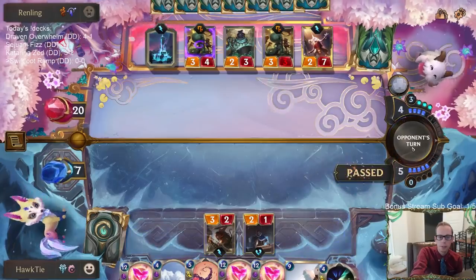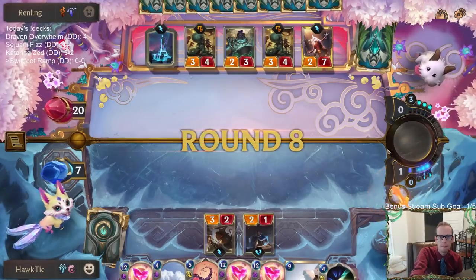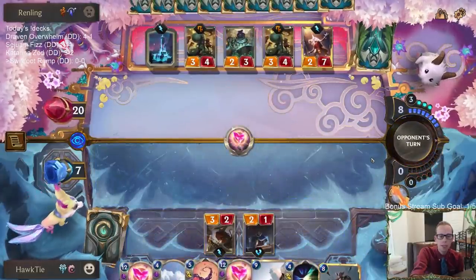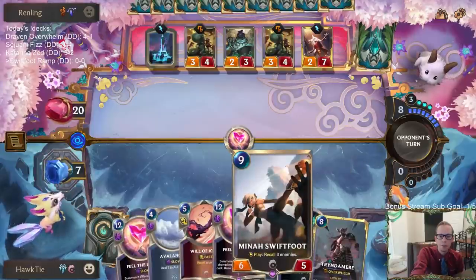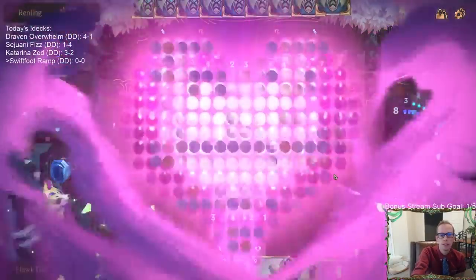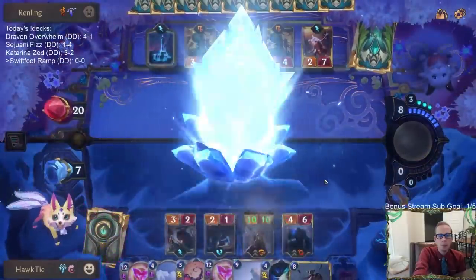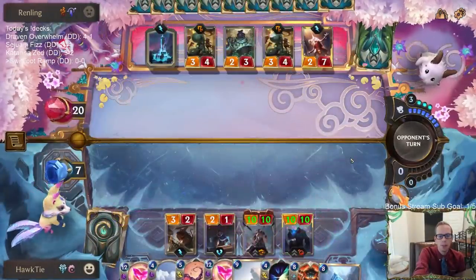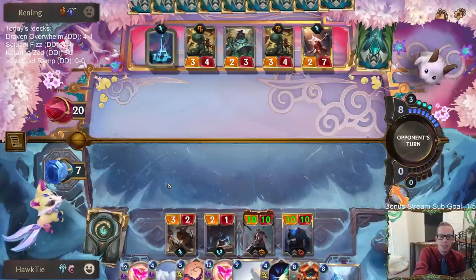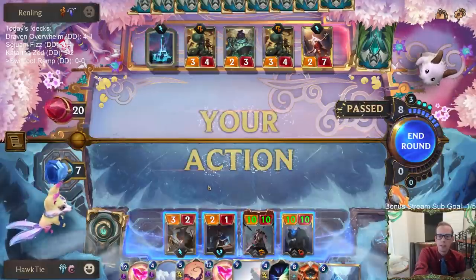If I go Swiftfoot then next turn we could have Avalanche or Will of Ionia plus Tryndamere. We had a pretty poor start - this is game one, I mulliganed all four cards and none of them were ramp cards. Then we got all three of Feel the Rush, Will of Ionia, and Avalanche. We did get one Catalyst of Aeon - that was our only ramp card - so we're pretty slow.